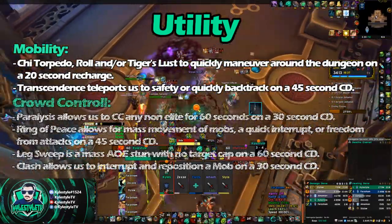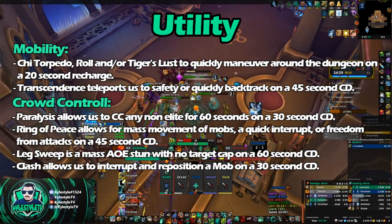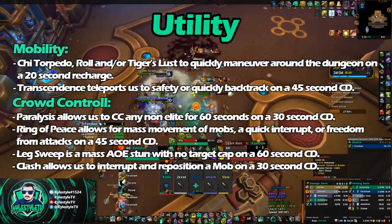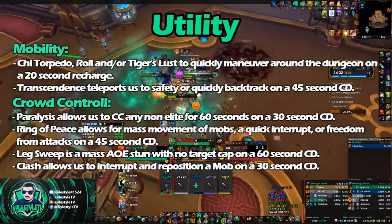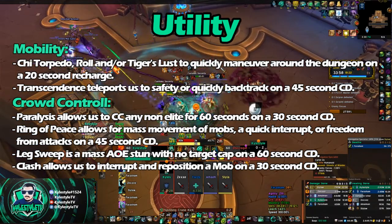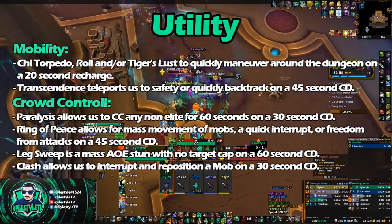Next up, we've got Crowd Control. Monks have so much Crowd Control, it's actually kind of crazy. First off, we've got Paralyze on a 30-second cooldown. That can be used to CC a mob, or interrupt, or deal with bad non-interruptable casts. And that works on everything except for the special elite mobs.